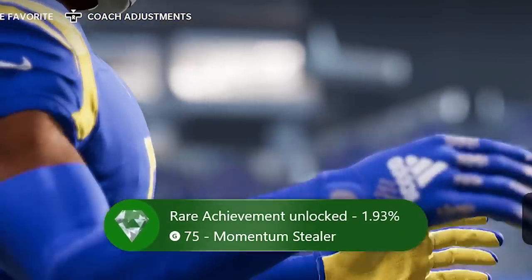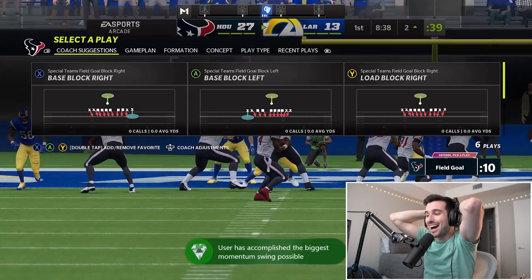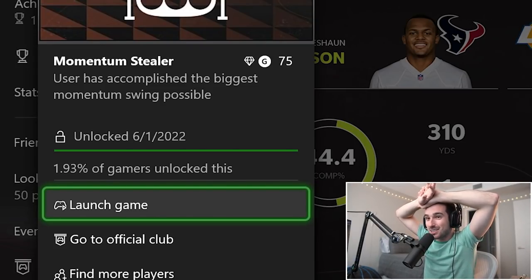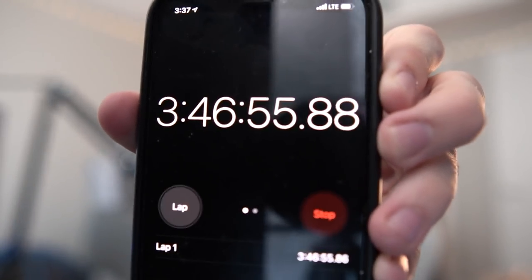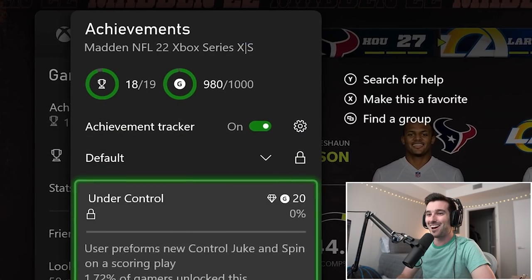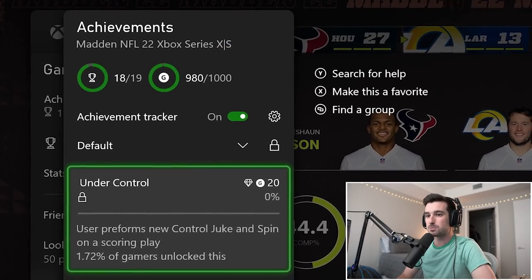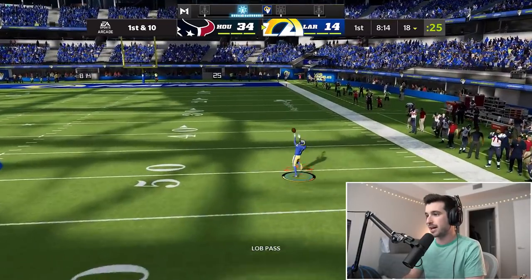Yes, it worked! How have more than 1% of people done this? This is the most frustrating thing I've ever done. We finally got it — my timer's at 3:46. 20 more gamerscore to go. It's called Under Control: perform a new control juke and spin on a scoring play. We're going to lob it down the field to Deshaun Jackson — people are saying you can't hold the right trigger.